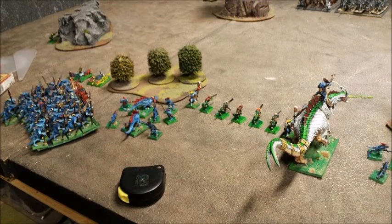Here you can see the rest of my deployment: the Troglodon, the Chameleon Skinks with my 2 Level 1s in it, the Salamanders, the Saurus Warriors back down, the Jungle Swarms, and some more Chameleon Skinks. My plan is to avoid his army as much as possible, take out small units — the Hex Wraiths, the Vargeists — and avoid the Grave Guards at all costs. That's why the Saurus are standing far away in the back.